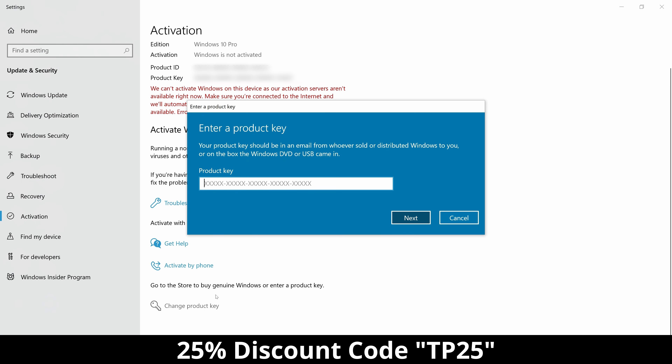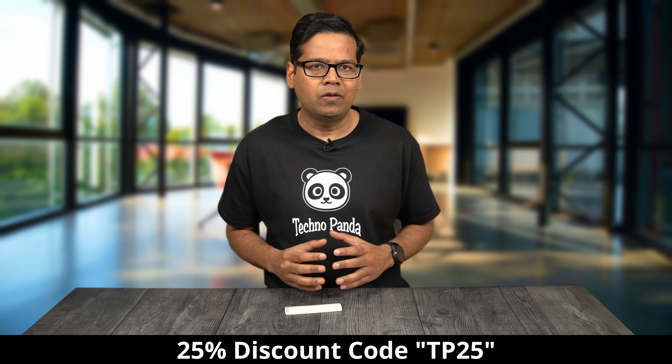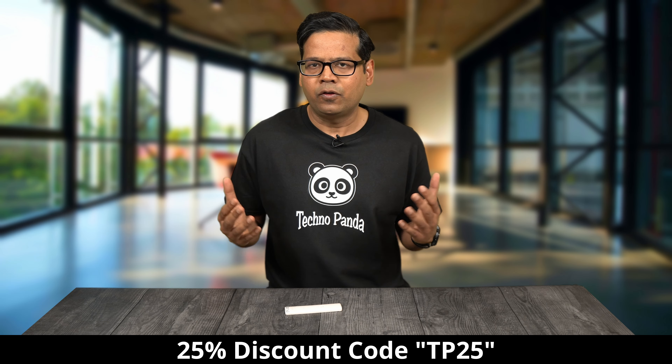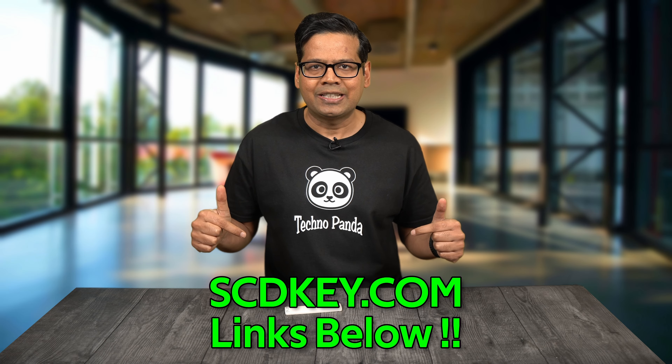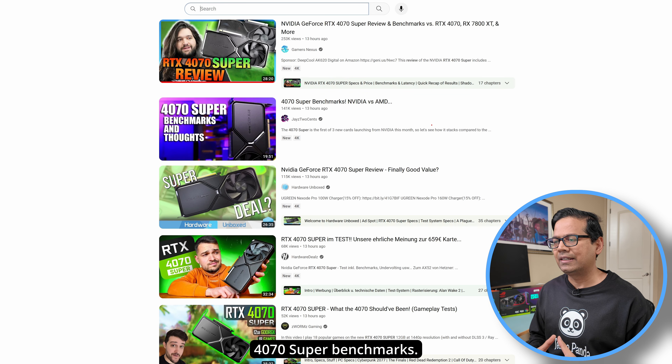Paste your newly purchased Windows 10 Pro OEM key, wait a few minutes, and your Windows 10 Pro is now fully activated. You can always upgrade to Windows 11 Pro for free, and you can also get Microsoft Office 2019 and various other PC games. Check the links in the video description below, and now let's get back to the video.